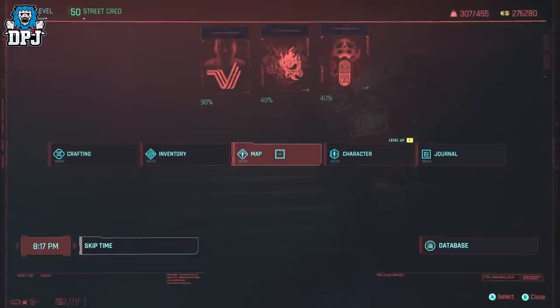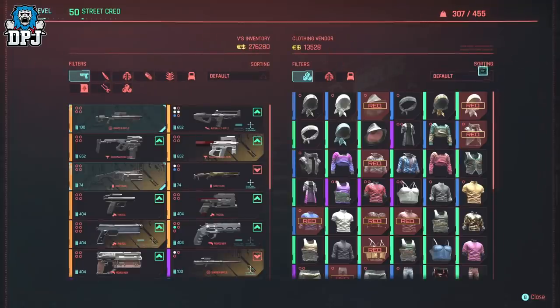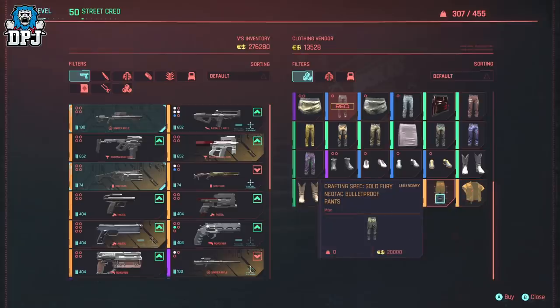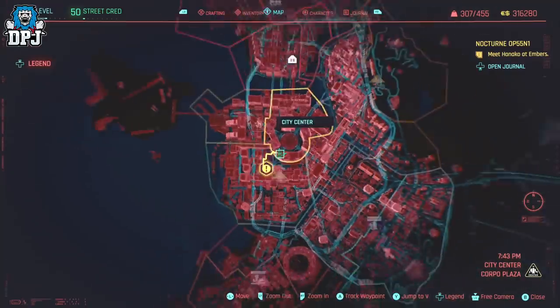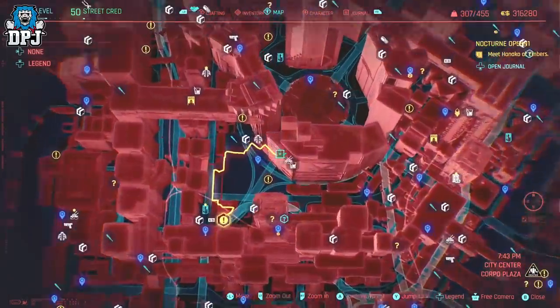Legendaries are the rarest but multiple clothes shops across the city do sell them, as shown on screen now. If they don't have what you need, skip time by 24 hours in-game and eventually stock will change. Multiple clothes shops across Night City will sell you crafting blueprints for clothes.